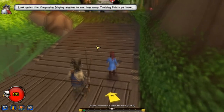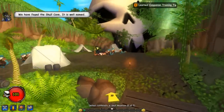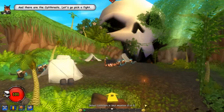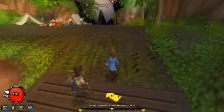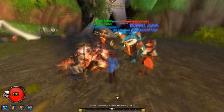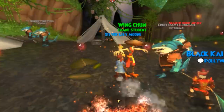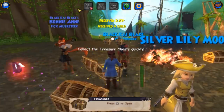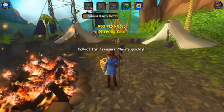Leave that area, turn left, go ahead and turn left and walk across that bridge. There are the cutthroats — let's go pick a fight. As you can see the cutthroats are on our left, so all you have to do is get into a fight. After the fight, go ahead and collect your treasure.